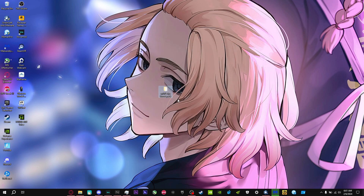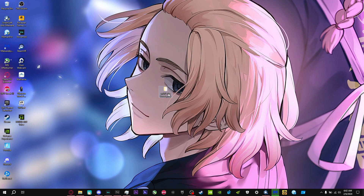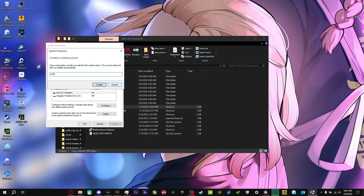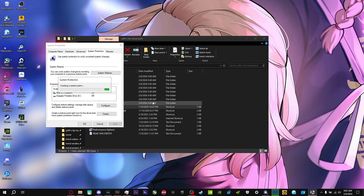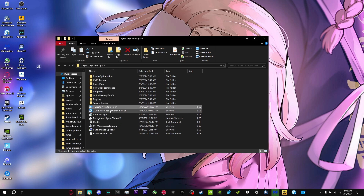After you've downloaded the pack from the description link, click the folder and you'll be greeted with all of this. The first thing you want to do is press 'Create a Restart Point,' press Create, and name it anything. This is important because if anything in the video messes up your computer, you can always go back to this point in time before you did the tweaks.